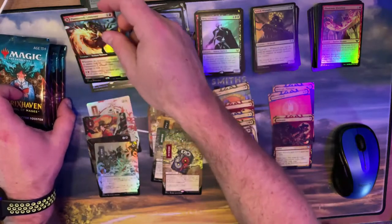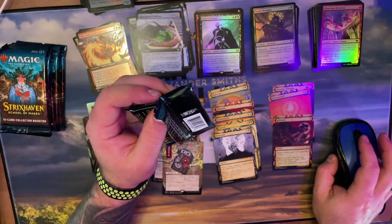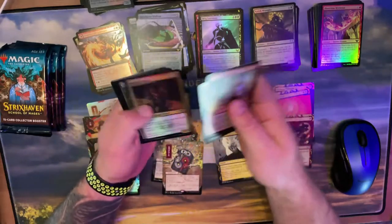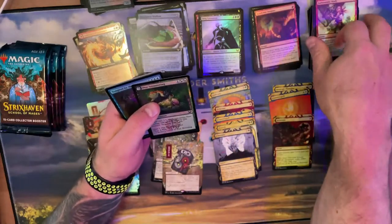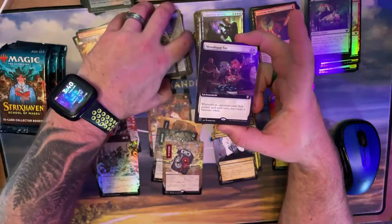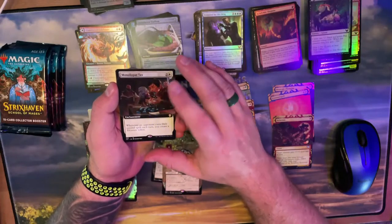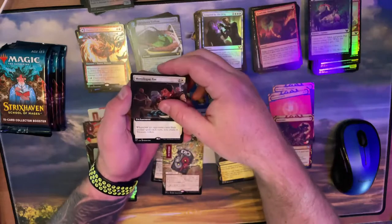It'd be sweet to get the Japanese Demonic Tutor — that'd be awesome! What's the top price on that? Demonic Tutor and Tainted Pact are right there with it price-wise. I do need a Channel even though it's not legal in commander — I just don't have one, was hoping to pull one in these packs. Not a fan of that one. Full art Monologue Tax! Wait — that's a Commander card! I forgot commander cards can appear in the collector boosters. The rarity of getting these is so low because they're not in the regular set.